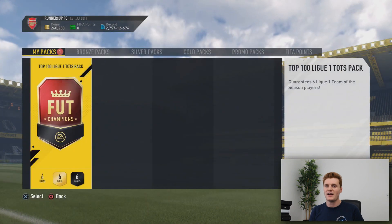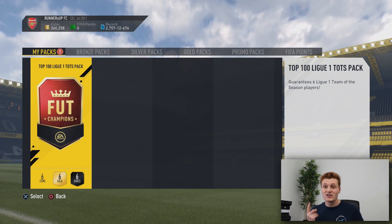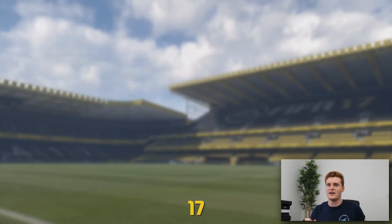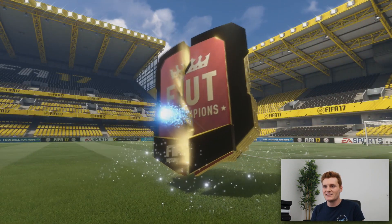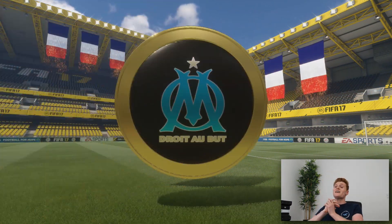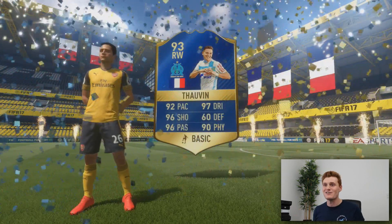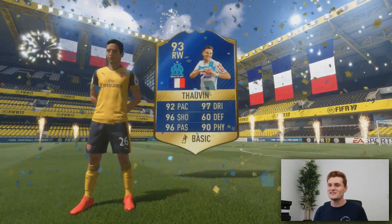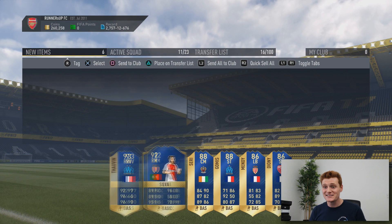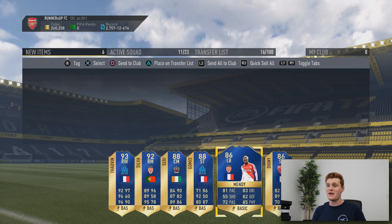Right, this is the pack we're all here for — six Ligue 1 Team of the Season players. We want Lacazette, Cavani or Thiago Silva. Fingers crossed, Nick — hopefully you're proud here. Come on... walkout! That's a great start. The flags are dropping — it's going to be French. It's Thervine! 93-rated overall, with 92 pace, 96 passing, 95 physical, 97 dribbling — that's freaking nuts. And Silva as well — another unbelievable right midfielder. We've also got Seri, who's in the Hulet Gang, Gomez, Mendy and Diony.